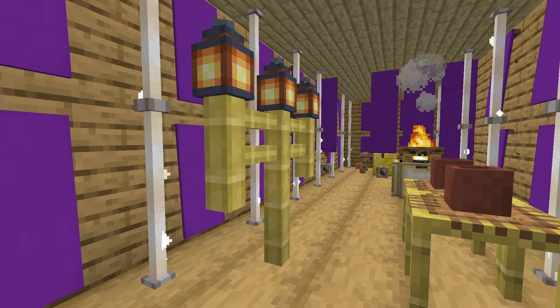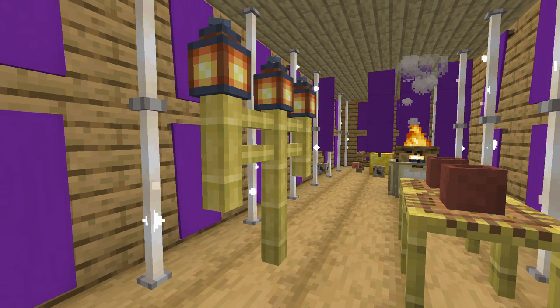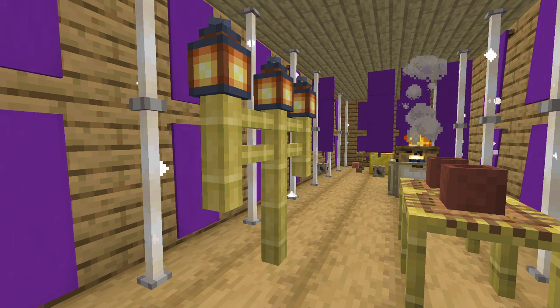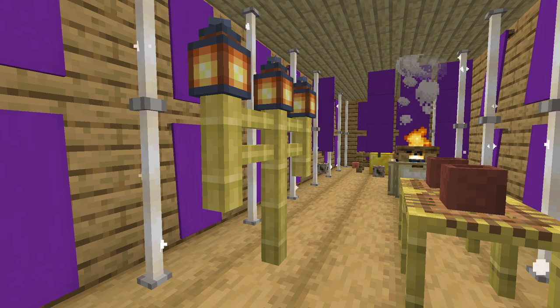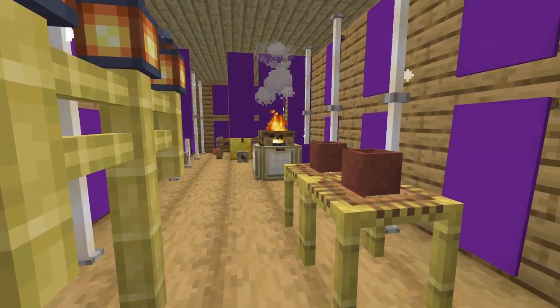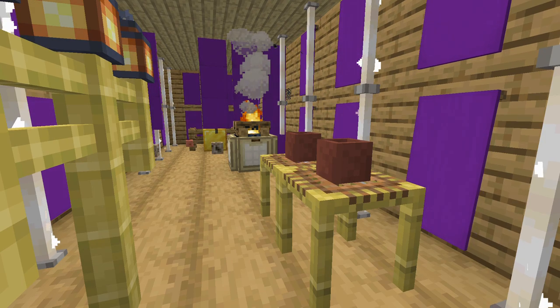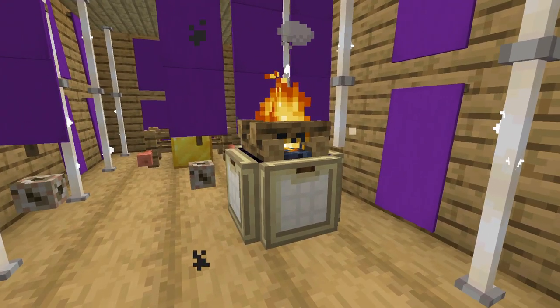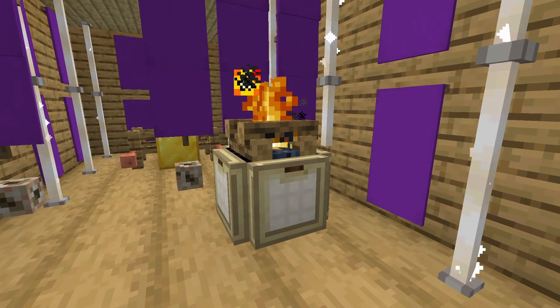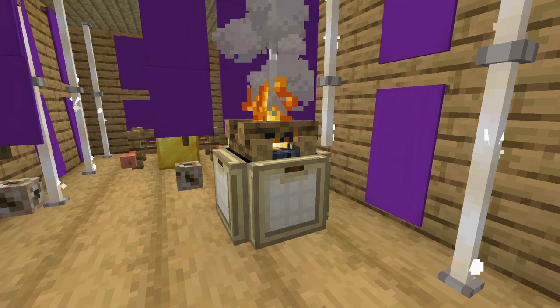When you go into the sanctuary, you'll see the menorah on the left. In Minecraft, you can't make an item with a lot of detail, so this is the most accurate I can make it. On the opposite side, you'll see a table with two hollow loaves, which is also called showbread. Just beyond that, you'll see the golden incense altar, which I created to actively burn with real Minecraft fire.